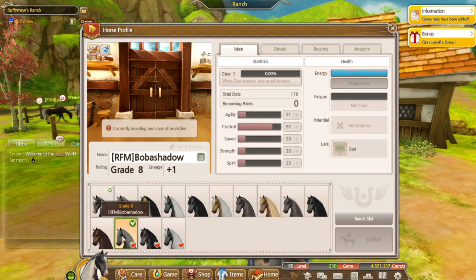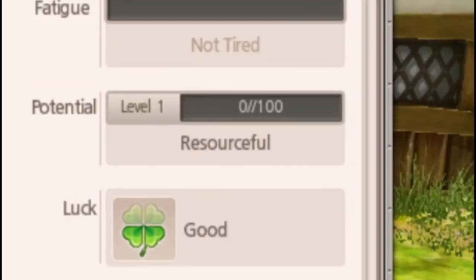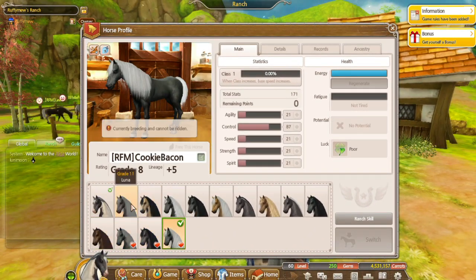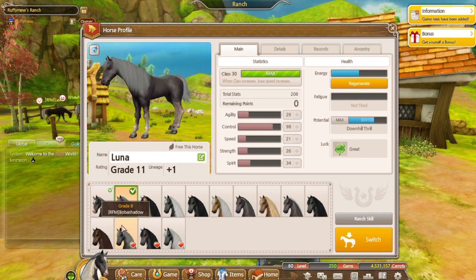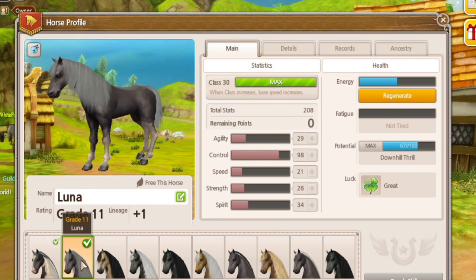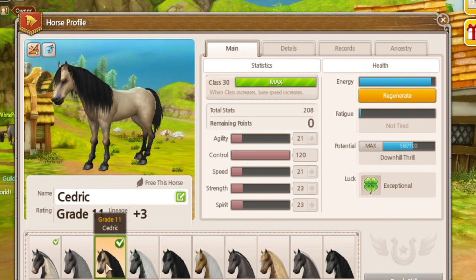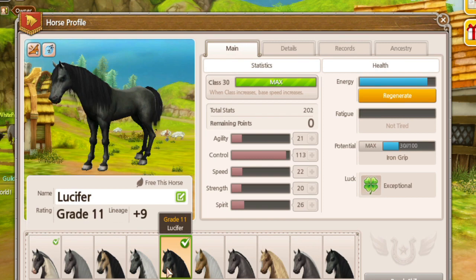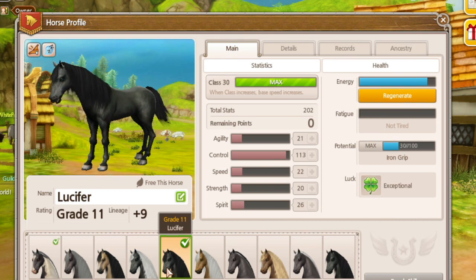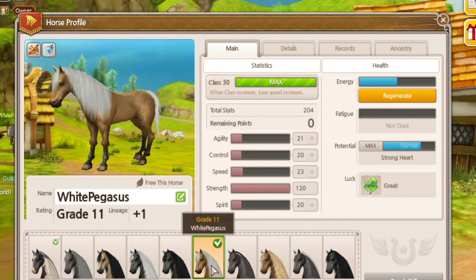Once you get a horse's potential, you can see it starts at level 1 with 0 out of 100 potential. Every time it levels up, the percentage increases as well. What the fraction means is basically the power of the potential — so a potential that has 50 out of 100 is not going to be as good as a potential that has 90 out of 100. The potential levels up with the horse grading up, so the only way to level up the potential is by racing. Potentials reach max level at level 11, and once they reach max potential, they can no longer raise in points.